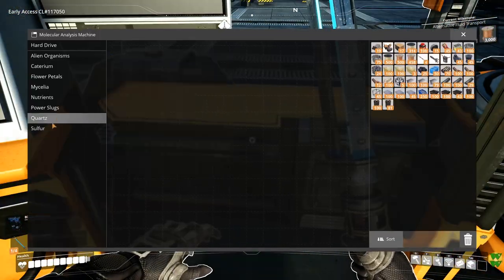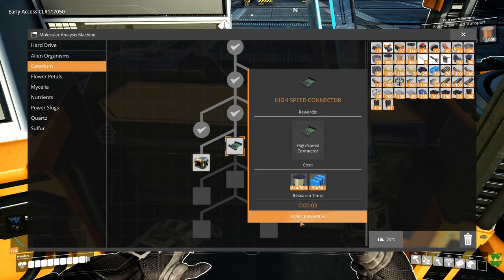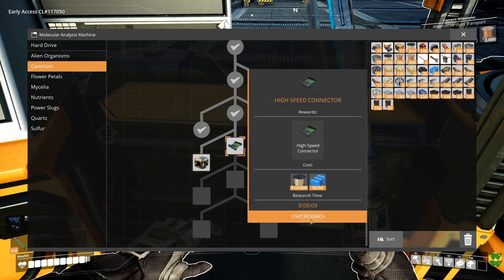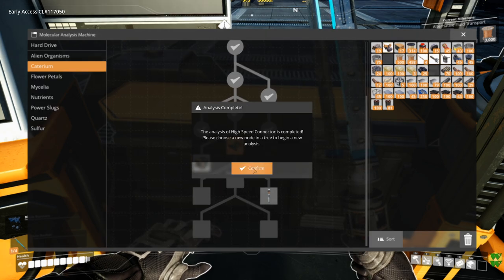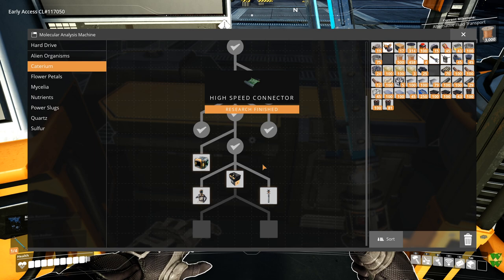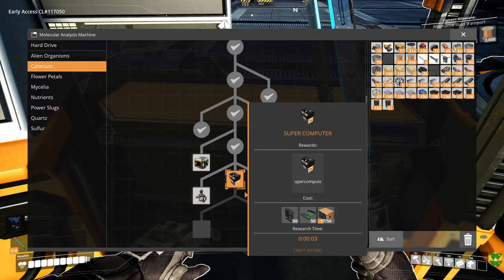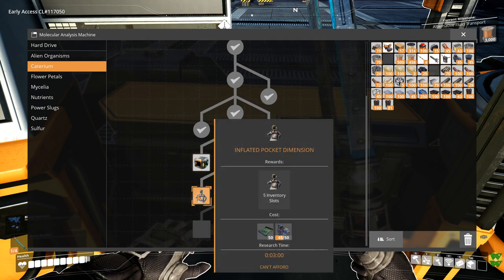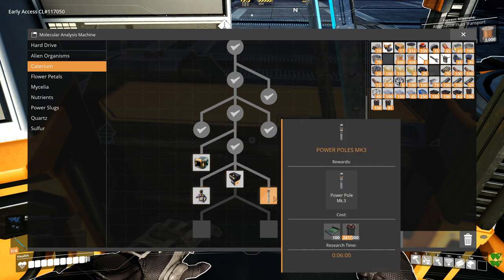Here at the MAM we found a few researches we wanted to do, the first of which was this research for the high-speed connector, which will take us three seconds to do. That unlocks Supercomputer, which we can't make yet. It unlocks a recipe for more inflated pocket dimension, but we don't have those high-speed connectors made yet.